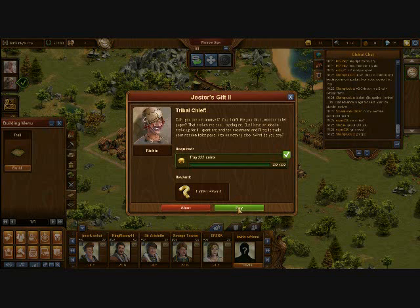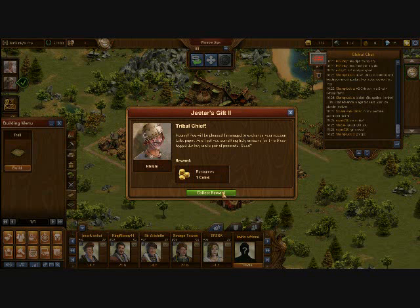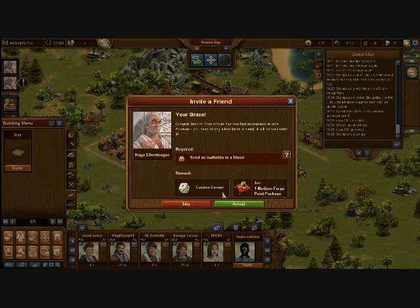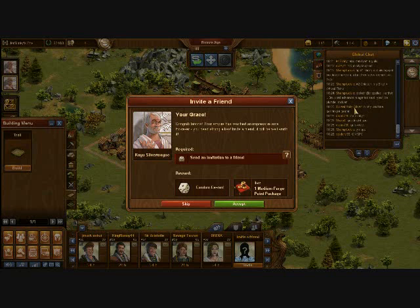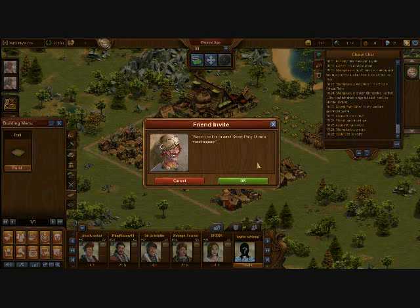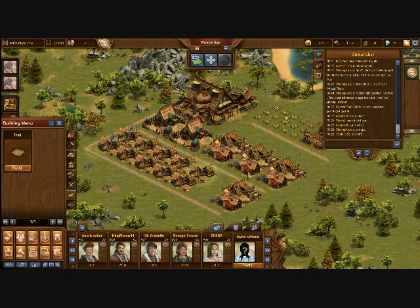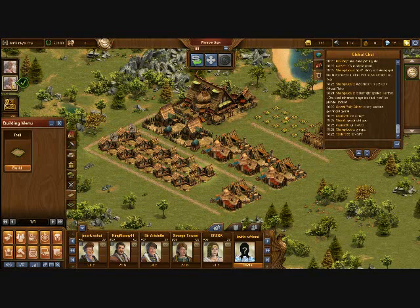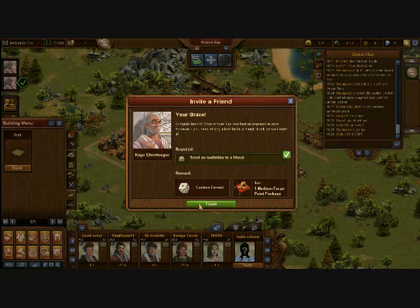There's the mission where you get the shallots — everyone gets this mission. The random reward can be anything from goods, to coin, to supplies. I think I get coin on this one, which is very helpful. I'm just going to friend that random person there, get the quest done. The quest is done — I have a 5-point medium forge points package, which I'm going to use to unlock shallots.